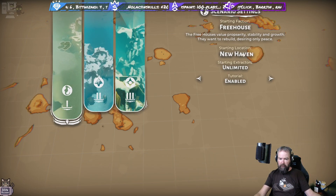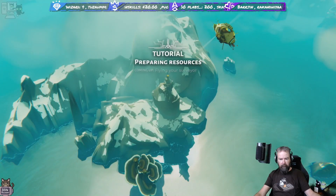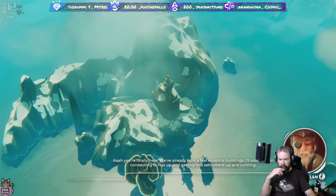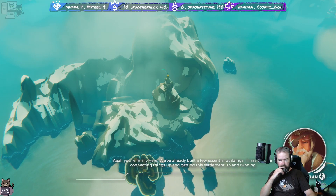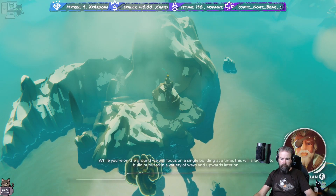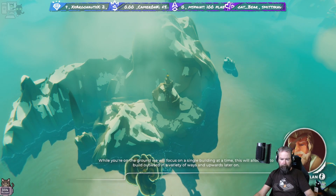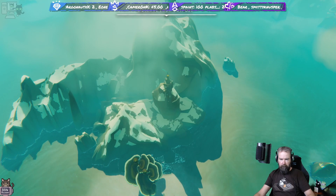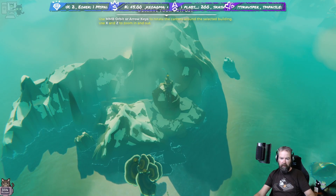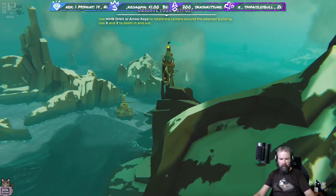Tutorials on with unlimited extractors, and we're going to be starting a new haven. We're finally here - a few essential buildings are already built and we'll be assisted in connecting things up and getting the settlement up and running. While on the ground we'll focus on a single building at a time, allowing us to build outward in a variety of ways and upwards later on. Use the middle mouse button or arrow keys to rotate the camera around the selected building.